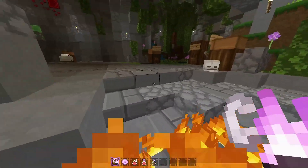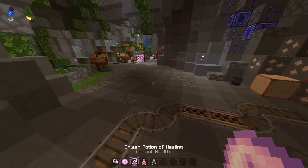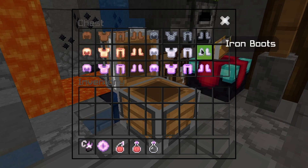The flint and steel looks good, and the fire indicator looks so cool. The ender pearl texture looks superior. Even the healing potion looks good, though it looks like they were a bit lazy on the healing potion. The chest UI looks transparent which is cool.